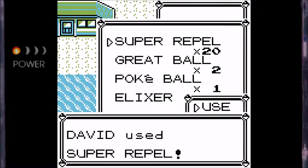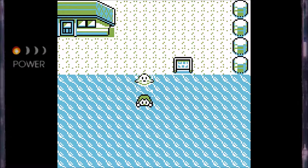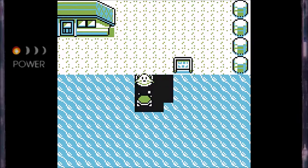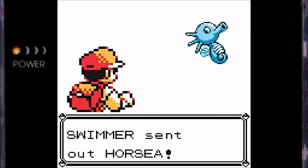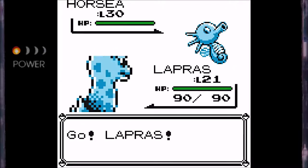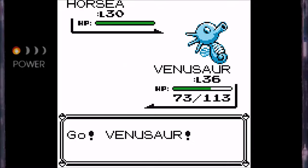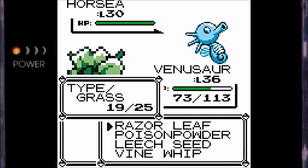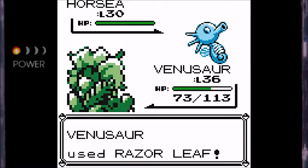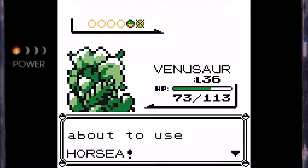Anyway, this is where we're going to be using our Super Repels, because I really don't want to have to deal with wild Pokémon in this area. Although I am realizing — I believe Repels work the same way they do in later generations, where if your Pokémon is low-leveled compared to the wild Pokémon, you'll still encounter them. And since Lapras is only level 21, I'm not entirely sure how this is going to work out. Also, I did go and check our inventory — we do have eight Rare Candies, and I'm pretty sure there's at least a couple more hidden in the game somewhere. So if we wind up near the end of the game and Lapras is still pretty low-leveled, we should be able to use the Rare Candies to get it up there a little bit.